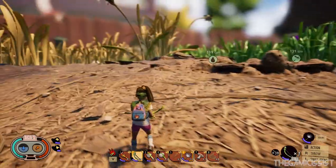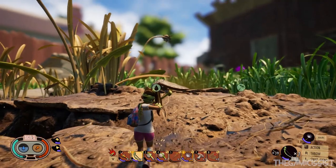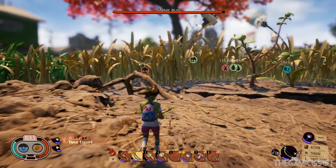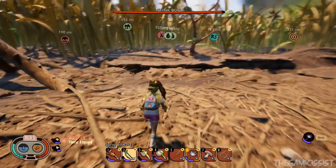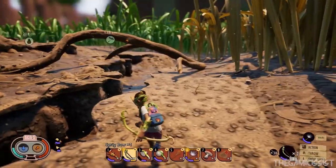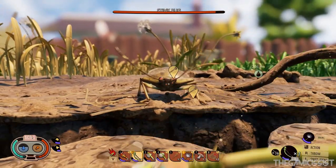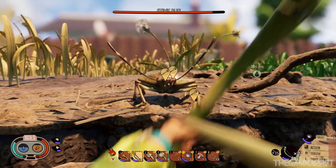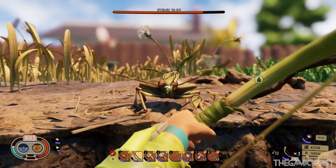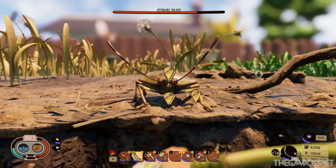Here you can find the stink bugs. All you need to do is draw one of the bugs' attention and move towards this ledge and jump across to the other side. Once that is done, just keep shooting your arrows - the stink bug won't do anything, it's just gonna stand there and watch you. It's a piece of cake from here guys.